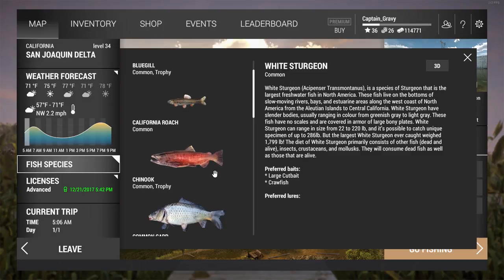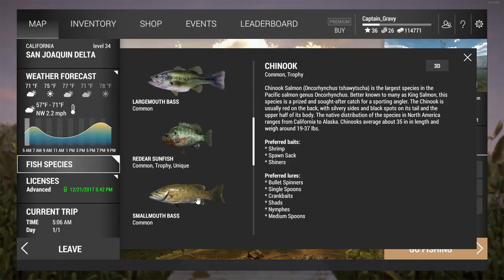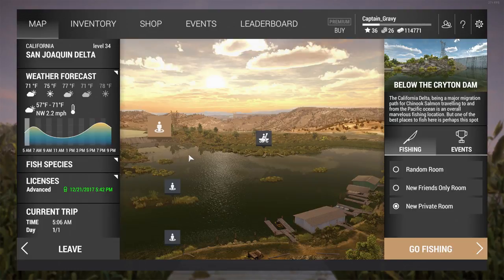What we're going to be focusing on today is the main money and experience farms, which are chinooks. We've also got steelhead and striped bass. Common carp are easy to get as well — or easier — but they're more of an experience farm more than anything.